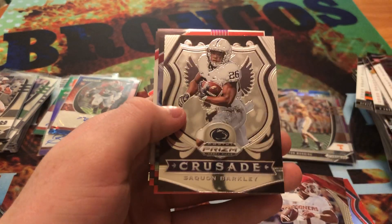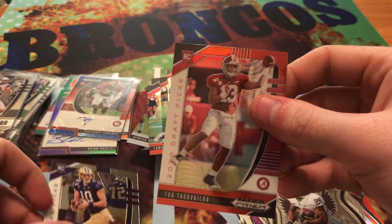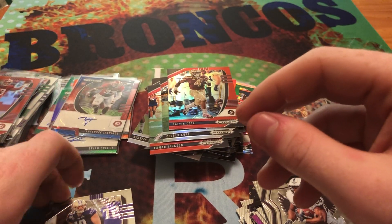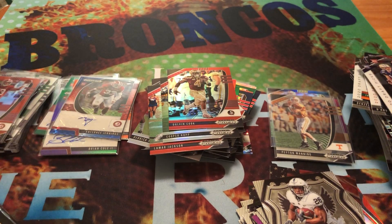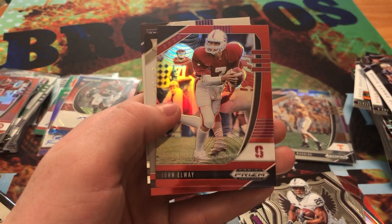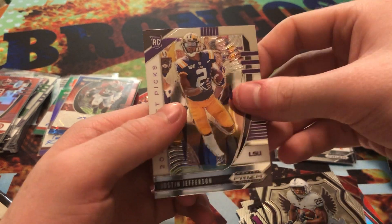Alright, we got Austin Ekeler Crusade, Saquon Barkley, Red Dalvin Cook. A red Tua Tagovailoa — I'll take that any day. And then Jacob Eason. Three more packs. We got Jimmy Garoppolo, Brett Favre, Red John Elway, Red Jared Pinkney, and Justin Jefferson.